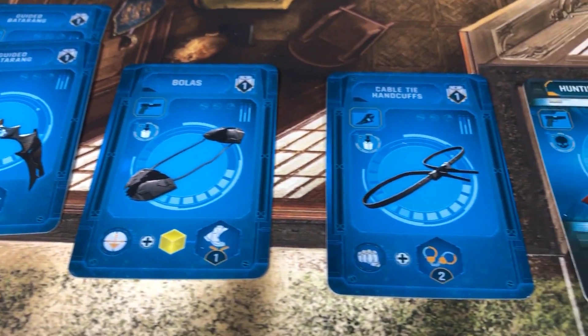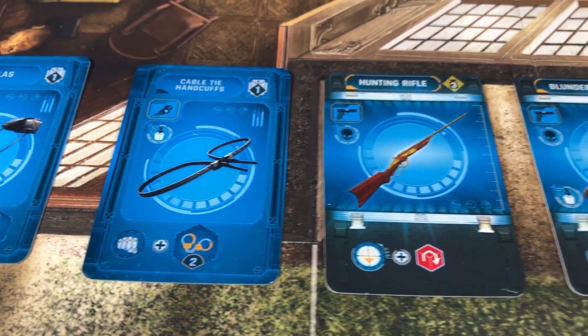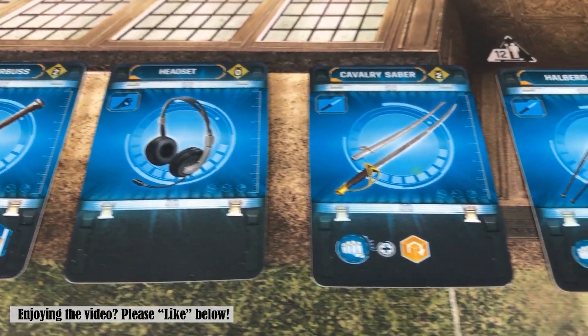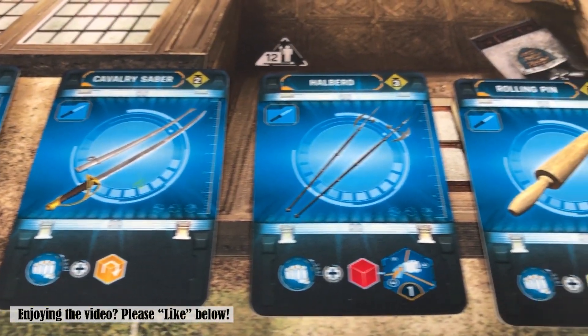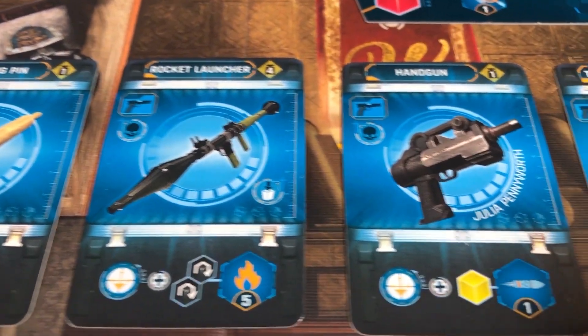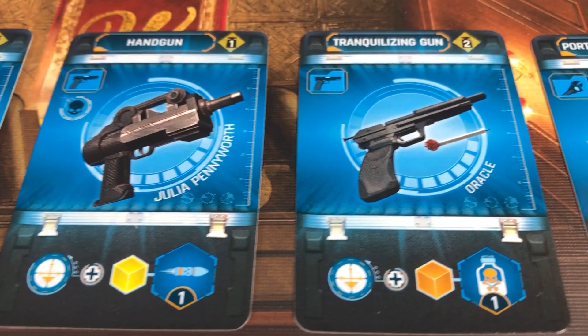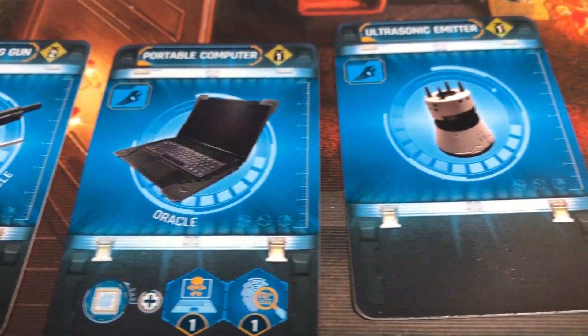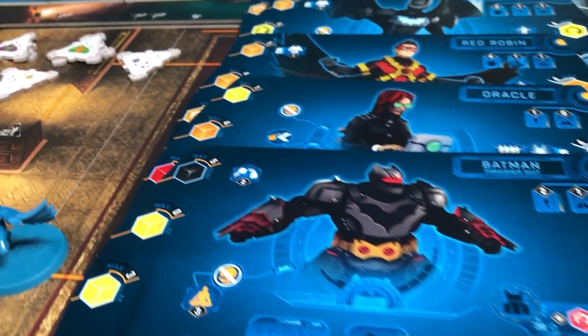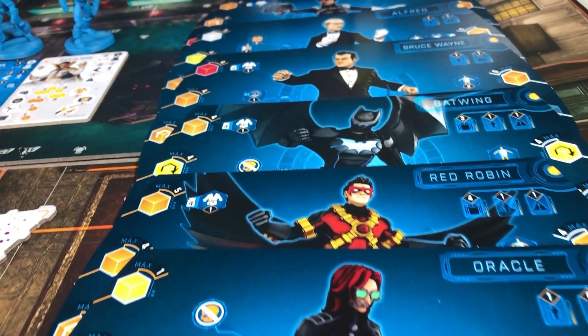The 16 new cards include: telescopic baton, batarangs, bolas, handcuffs, hunting rifle, blunner bus, headset, cavalry saber, halberd, a rolling pin, rocket launcher, a handgun, tranquilizing gun, portable computer, and an ultrasonic emitter. Then a quick view of the hero sheets.